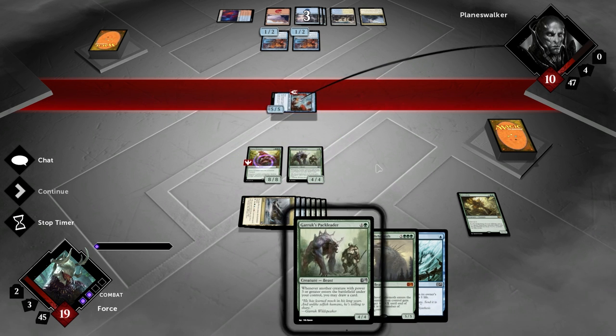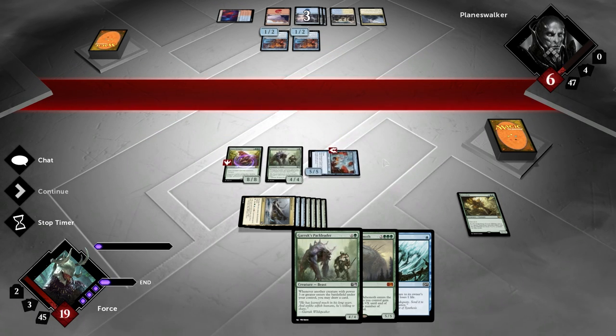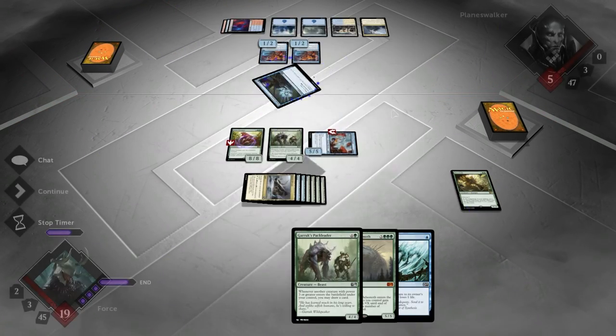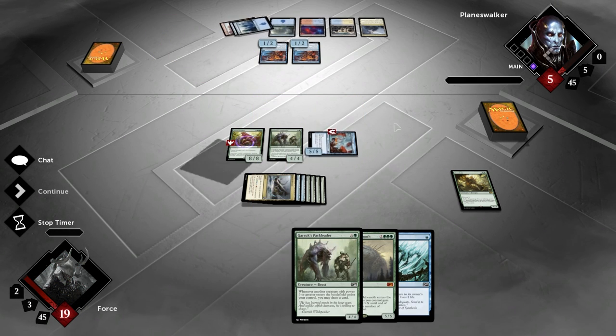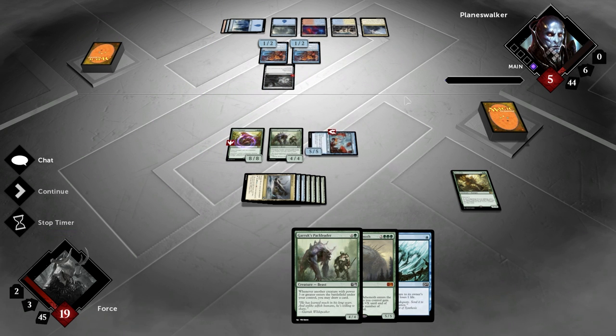I'm going to attack with just the 5-5, not the 4-4 because he could block plus burn to kill this, which I don't want to happen. So we just attack him for five in the air. He is down to five life. He is going to Think Twice. Well, he's thinking once right now — he'll think twice at a later date. He is going to think for the second time.